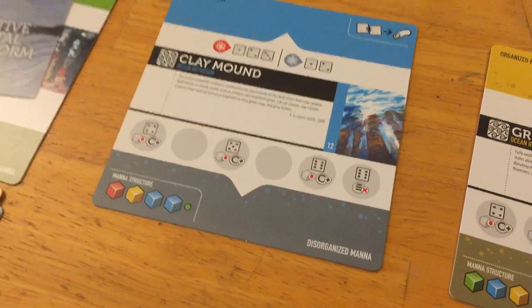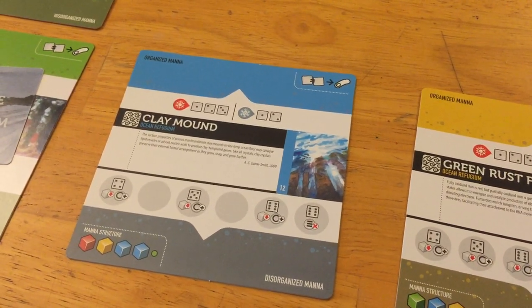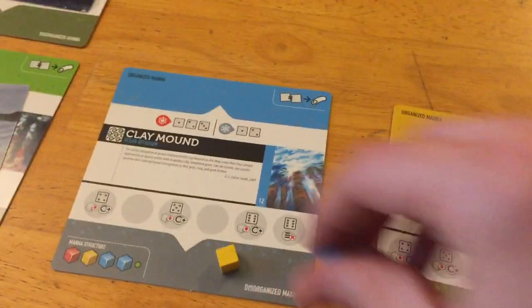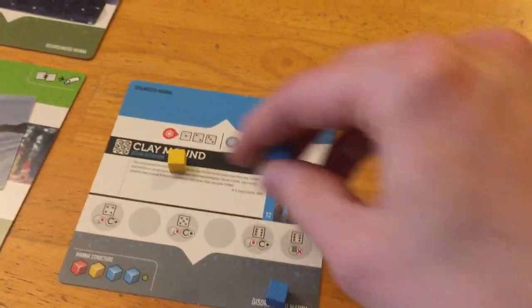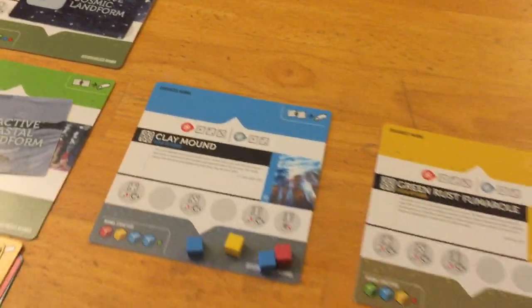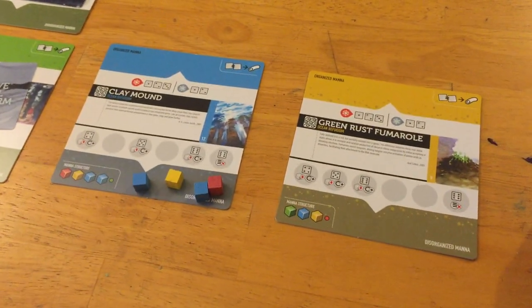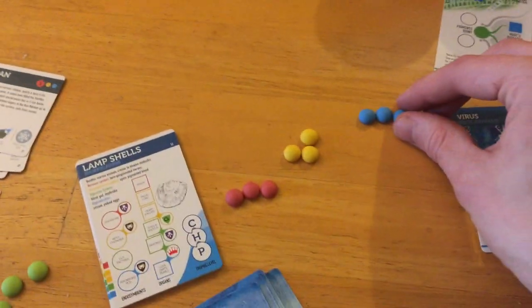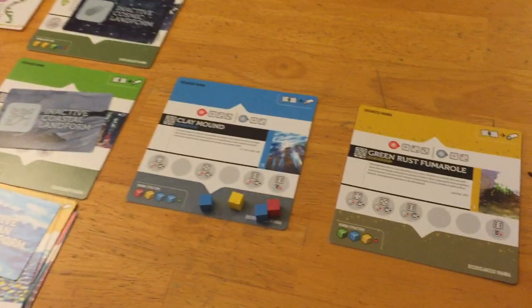On a refugia, cubes become known as mana — just like it sounds, the very basic building block of life. So when you put a new refugia out, it gets the cubes indicated by its mana structure, placed on the disorganized area. Once you've placed all the cubes according to events and resolved all the events, in the assignment phase you take your bionts and — depending on player order dictated by the card — assign them to refugia.